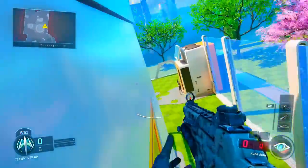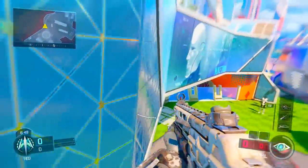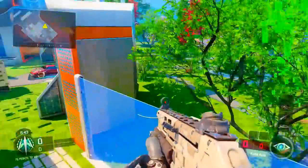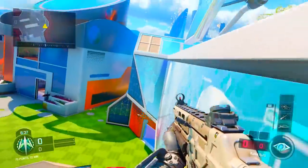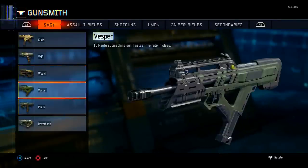In this case, as you guys can see, I have the Vesper, and in the black market I obtained the Royal Flush camo for it, which looks pretty decent. I don't have this camo for the Pharaoh, so I want to glitch or duplicate the camo from the Vesper onto the Pharaoh.